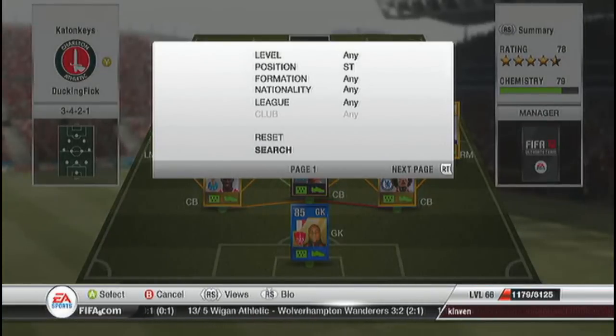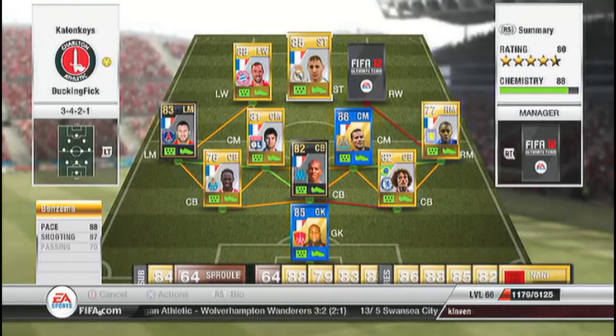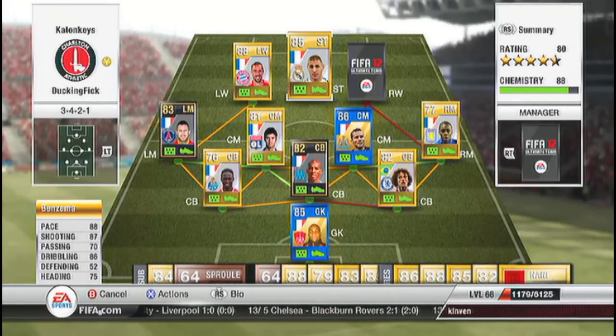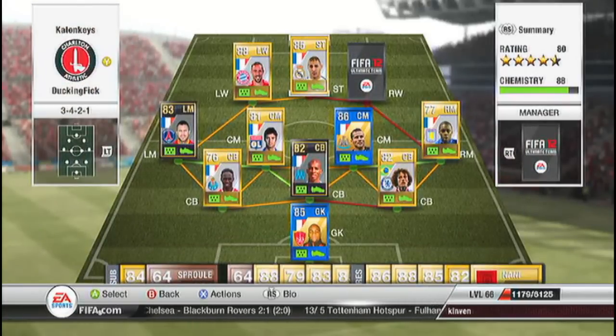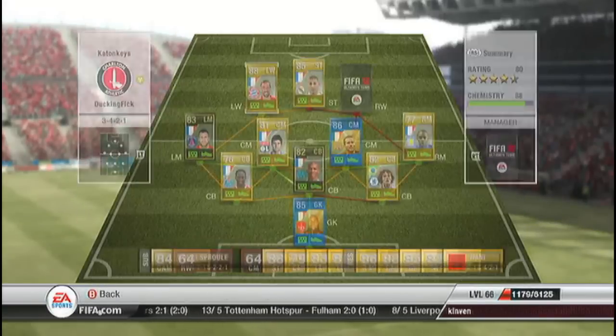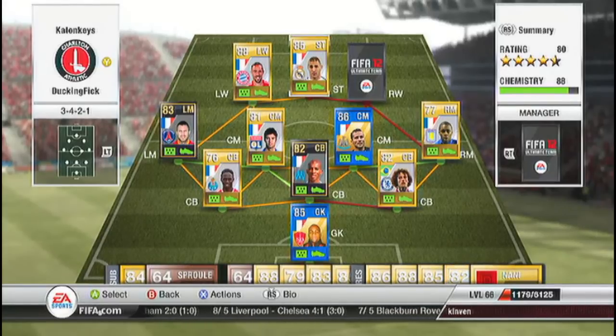Ribery feeds our striker Karim Benzema. The upgraded card and his stats are pretty much the same as Agüero's — 4-star skills. 88 pace, 87 shooting, 70 passing, 86 dribbling, and I got this guy for 12,000 coins — brilliant buy, love him. I got Ribery for 24k; you can probably get him for around 25, 26k on left wing. Two amazing forward players.